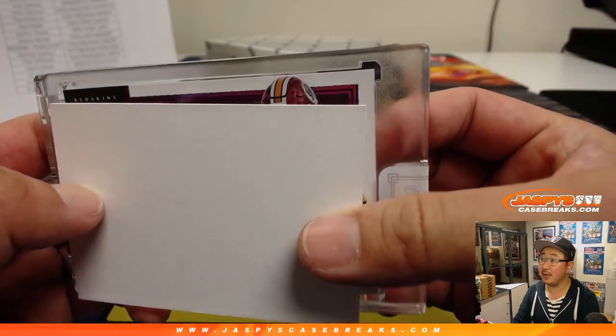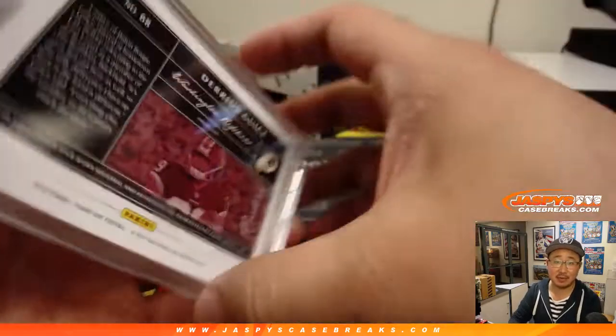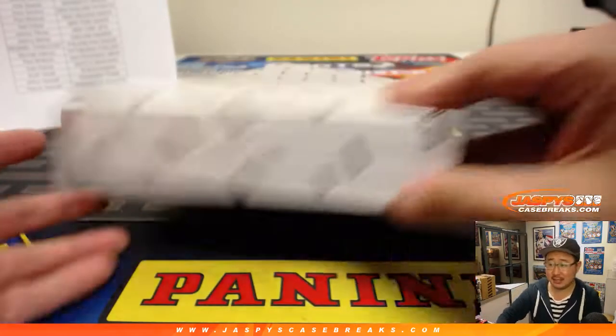Redskins helmet. It is — it's another Darius Geist, 20 out of 25 this time. Two color dual relic and nice auto. And that will be for Patrick Kaye and the Redskins.